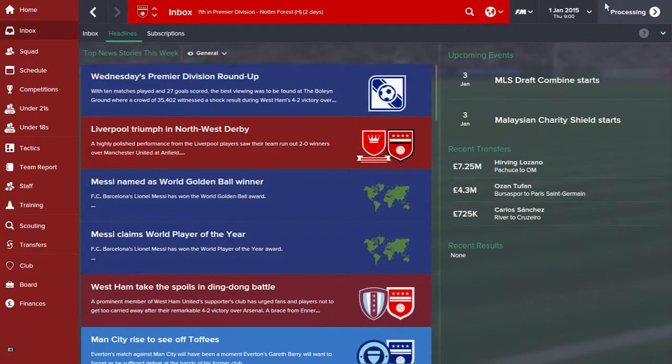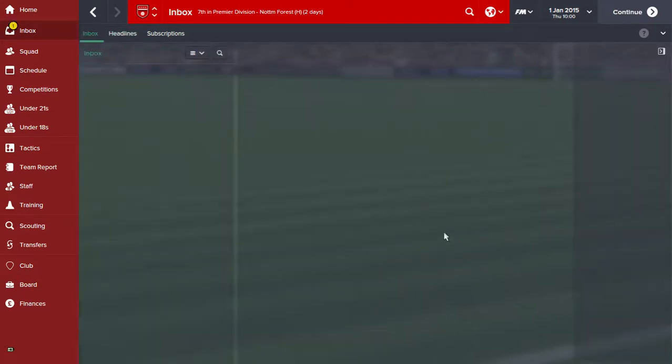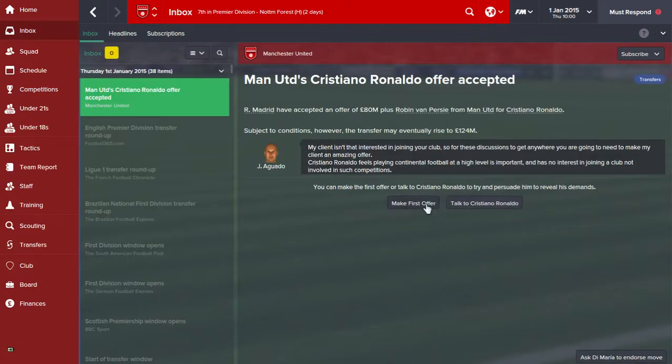Once it's finished processing — it's being quite slow at the moment — there we go. So what you're going to do is click 'Make First Offer'.